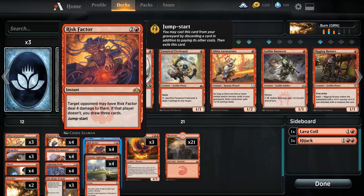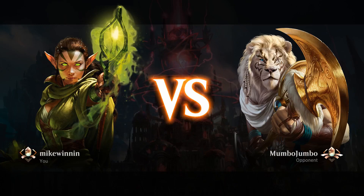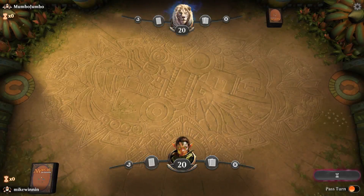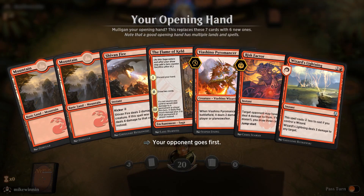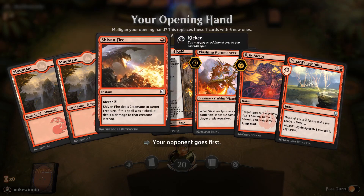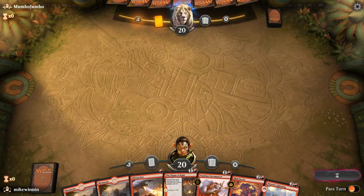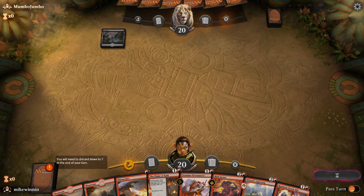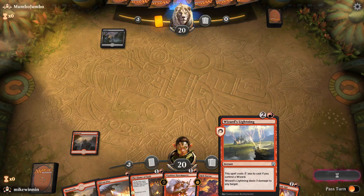So with that being said, let's check it out. Alright, here we go. This is a pretty decent hand. We've got one removal spell, we've got a Pyromancer, and as long as we can get another land we can cast the rest of it — which is really just the Risk Factor, because once the Pyromancer is down, Wizards Lightning only costs one red.